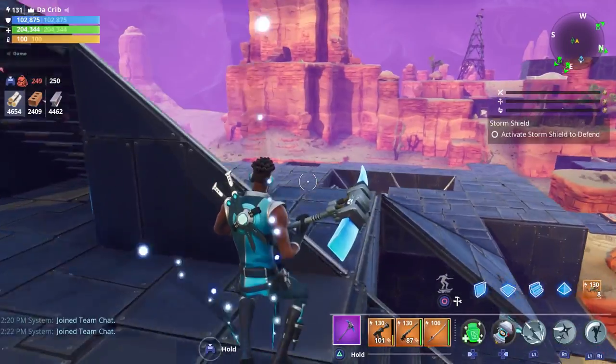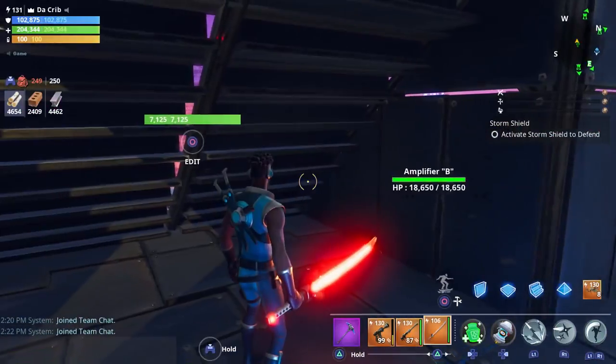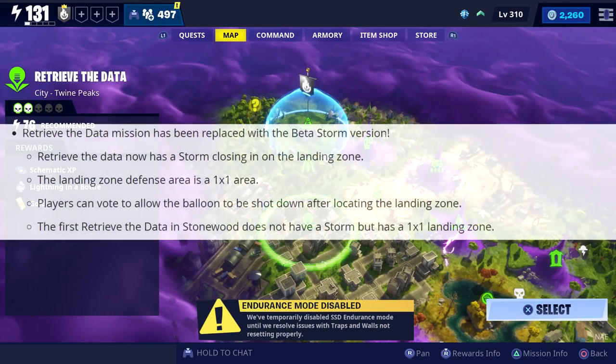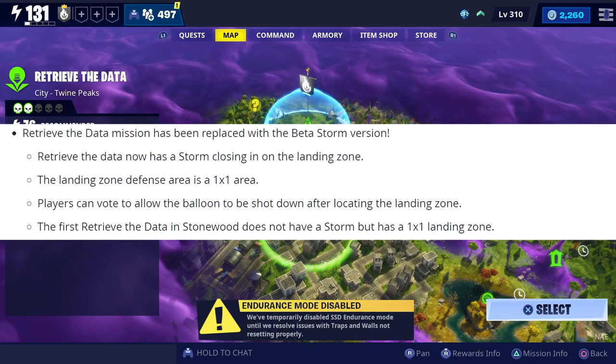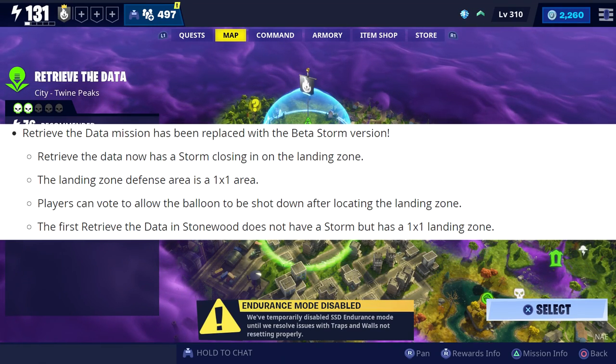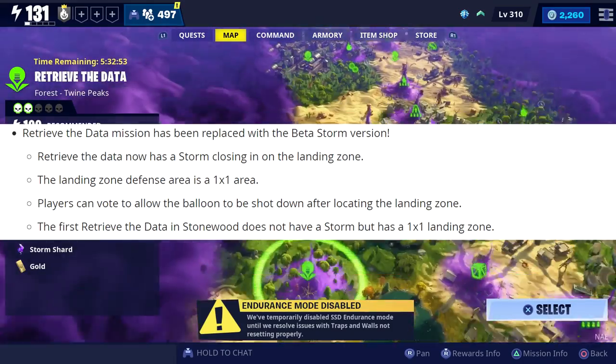That's all the information they provided regarding the new endurance mode. Also, for whatever reason the new Mazumune looks like a lightsaber now. A couple of other things: the Retrieve the Data mission has been replaced with the beta storm version, which is the one that has the storm circle that closes in around the balloon.